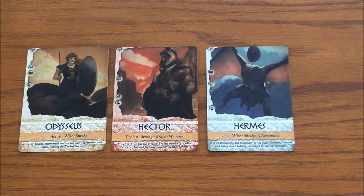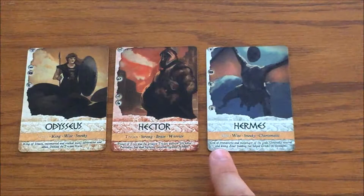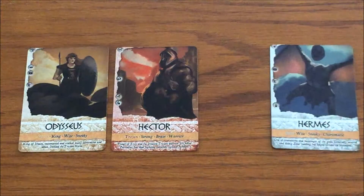Before the game begins, each person or team will choose to be a different faction — either the Greeks, the Trojans, or the gods. For two players or teams, you'll choose between the Greeks or the Trojans, and the gods will be a neutral player.